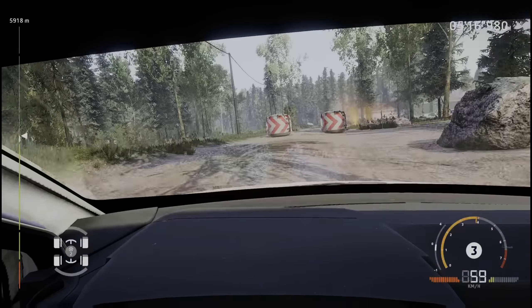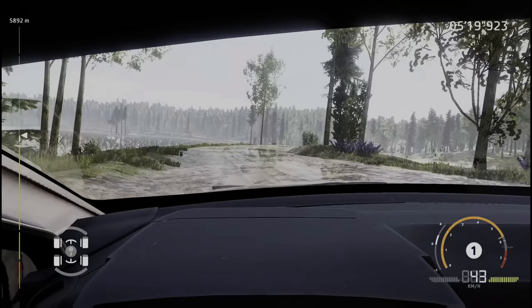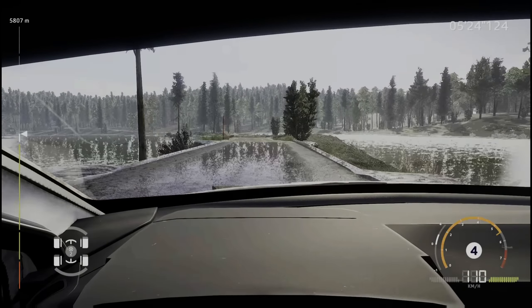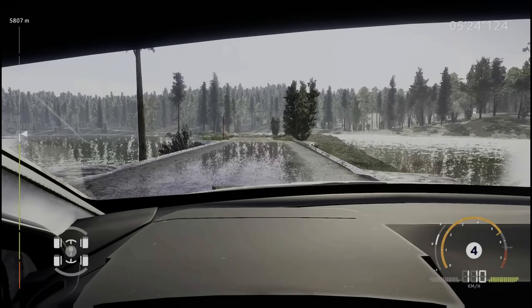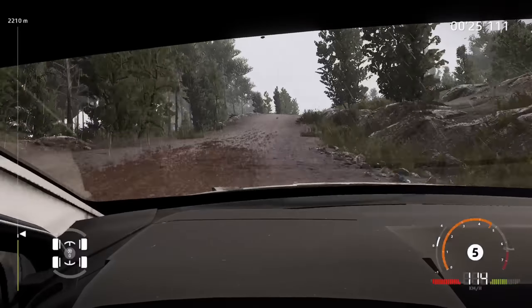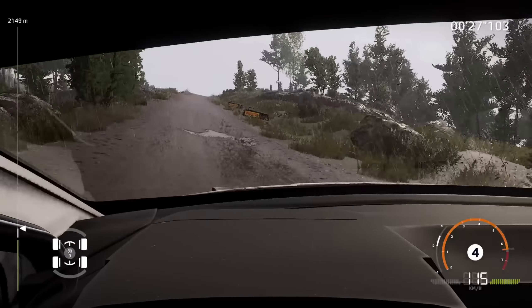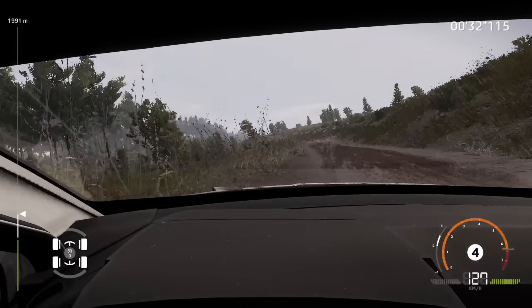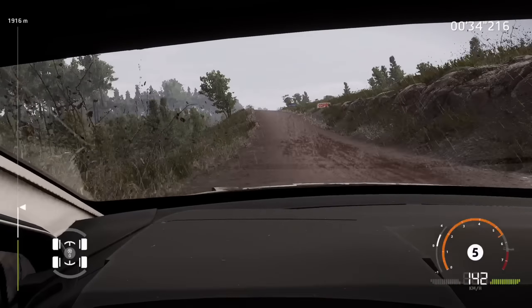Another thing affecting immersion is the rain, which looks — well, bad. Really bad. A drying road in the sunshine looks horrible and flickering, and the rain on the windshield doesn't look like it's pouring down. You can actually keep the wiper off and still continue driving fine. Strangely, you can see they actually simulate the g-forces on the drops, which is a nice touch. But in comparison, you're just not as hindered by the view as you should be when it is raining.